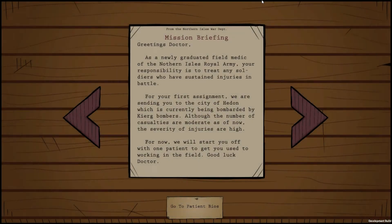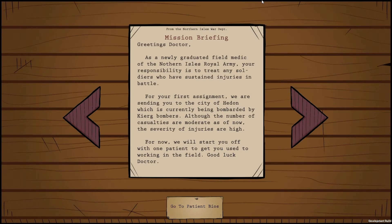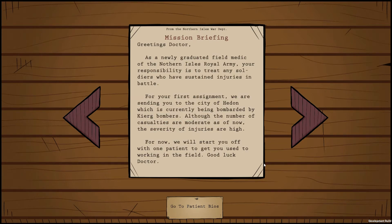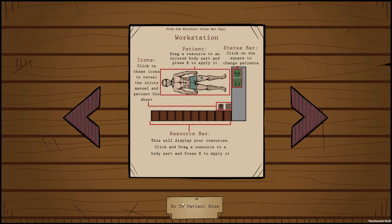Each level is divided into three phases, the first of which is a pre-treatment phase. During this part of the level, the player will be given a briefing. The player will receive context on what is currently happening in the story and guides on the UI structure. This will be discussed later on in the video. The player can move up to the next page by clicking the arrows to the side of the paper and go to the next screen by pressing the button on the bottom.